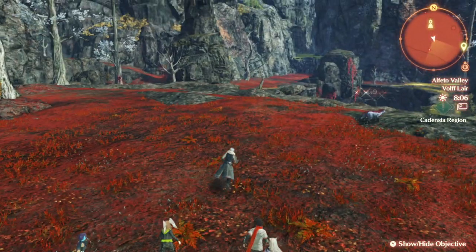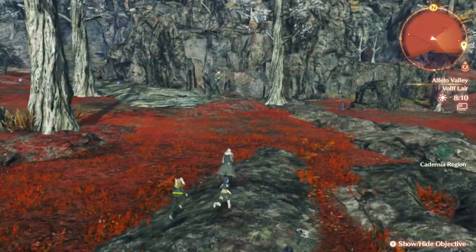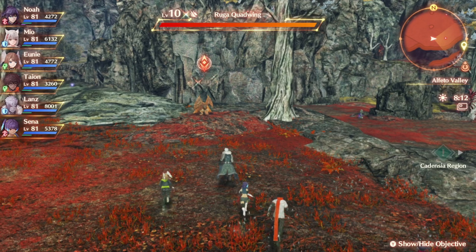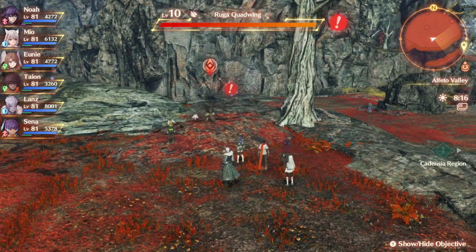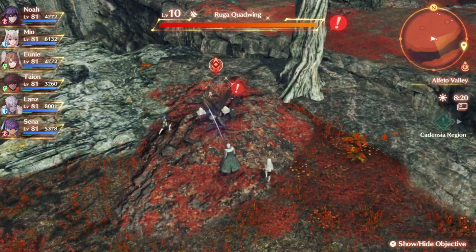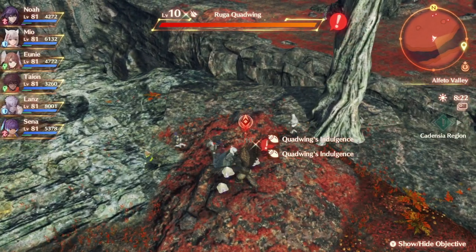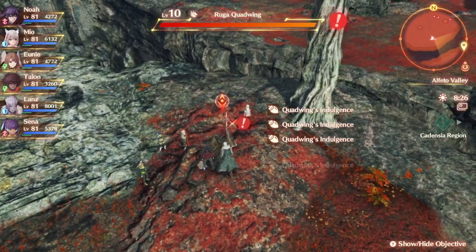Here you go. Quad Wings are owls with four wings — literally why they're called Quad Wings. This one particularly will spawn items as you see here, and these are the indulgences, so you can just let him spawn all his items and then destroy him.